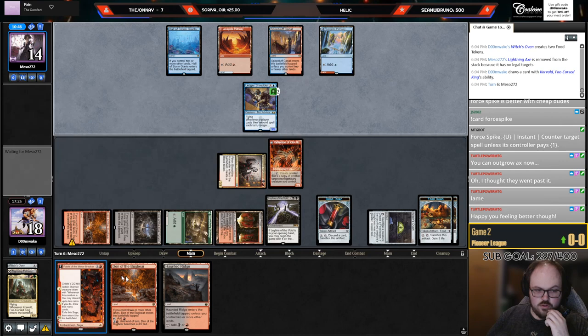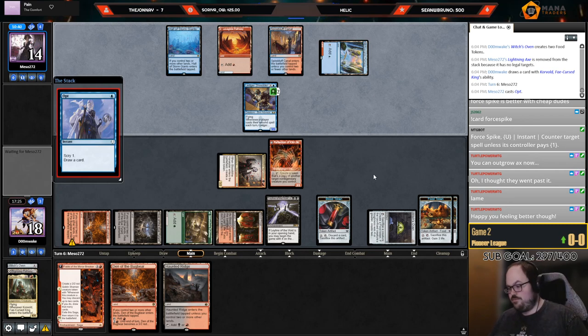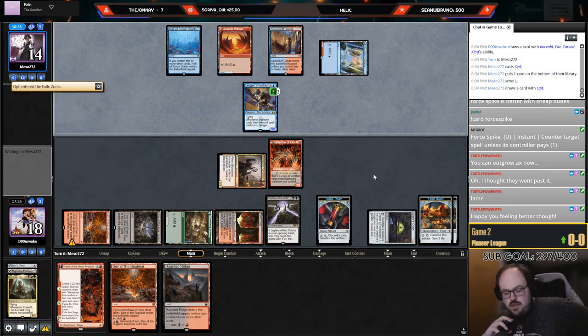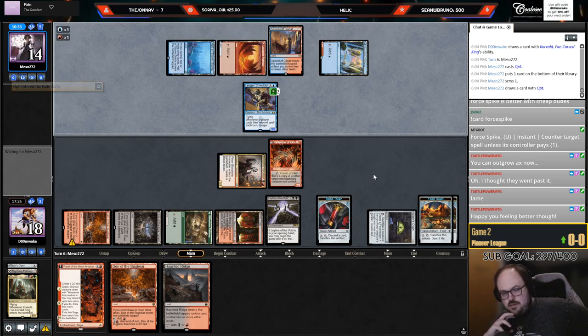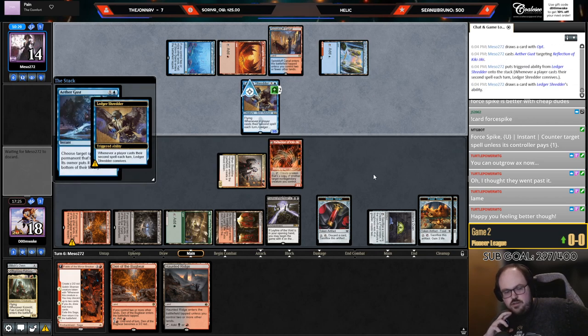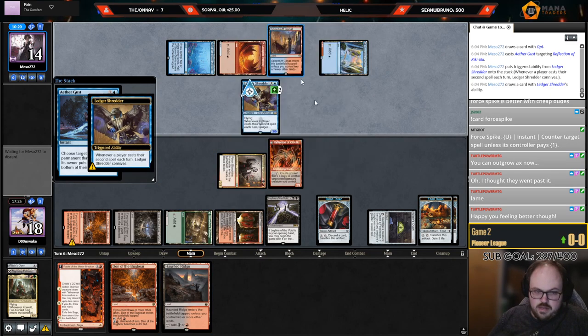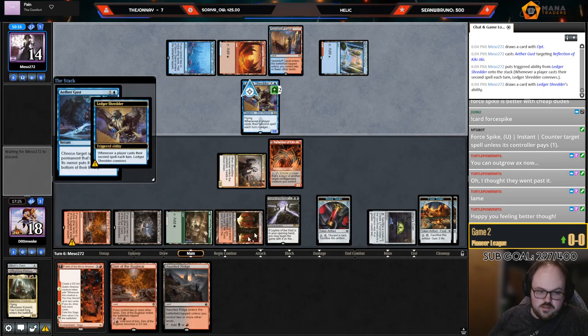Now I can copy the Bloodtide Harvester and start doing that kind of stuff. Copy Harvester, play Fable, tap a land — or if they tap out I can fire up the Den. I have a lot of options next turn. I'm going to bottom the second Fable because I really need to find Claim the Firstborn — I would certainly rather draw Claim, but the second Fable gets me closer to finding one.